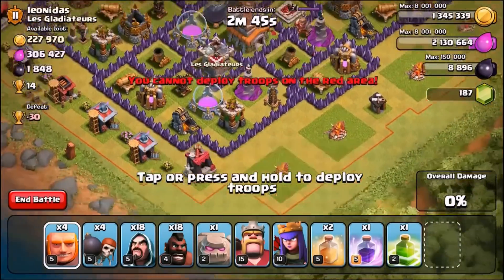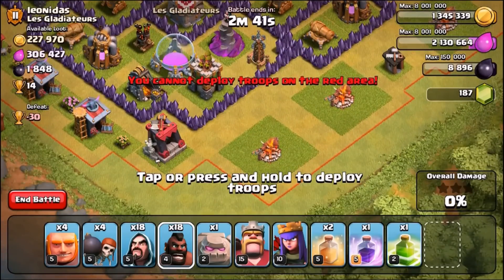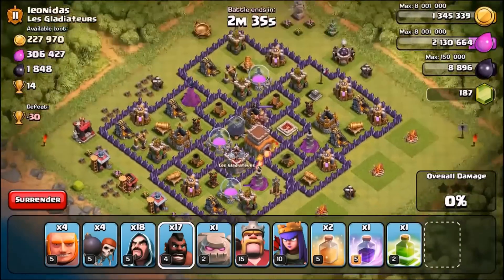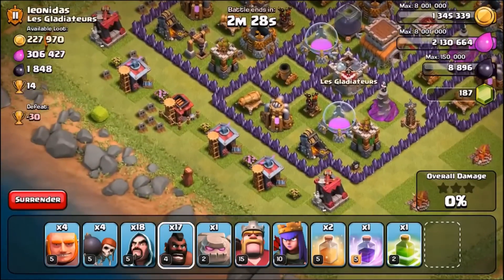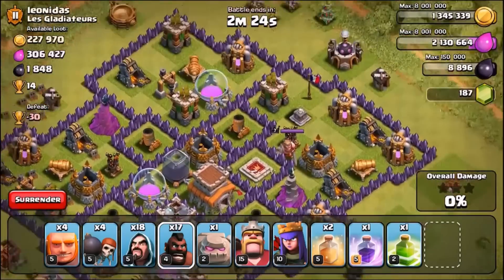First thing we're going to do is test for this Clan Castle. We're going to have to use a Hog — sorry mate, but you're going in. They have no Clan Castle, which is great. There goes a little bomb as well, not too bad. Now we have to see if there are any big Bombs — and there are, so we're changing it up. We're going to go from this side with the Giants, the Golem and Wizards, and from the other side with the Hogs as it's more compact.